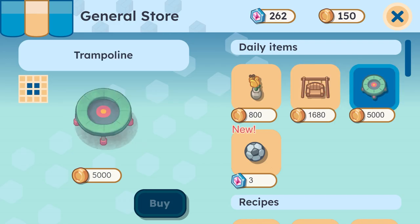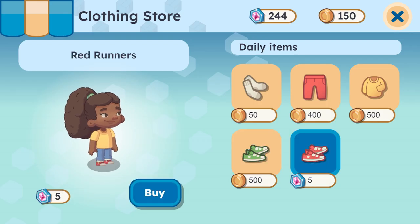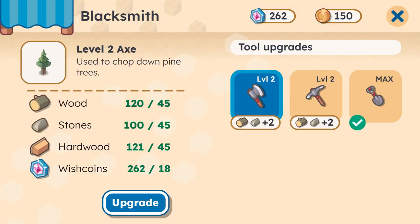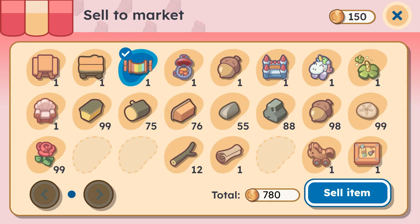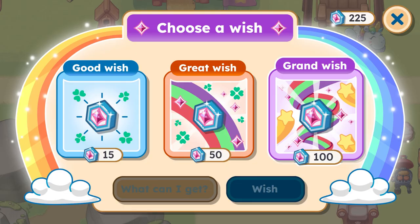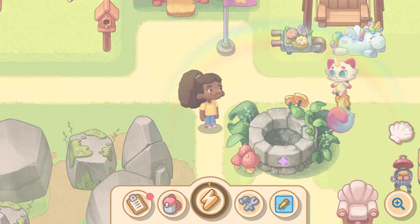Shop around. Visit all the different stores filled with exciting items to help you customize your village, and even you. Give your tools a brand new look by heading to the Blacksmith, or pay a visit to the market to sell old items for extra coin. Use WishCoin to make all your wishes come true to help you and your village.